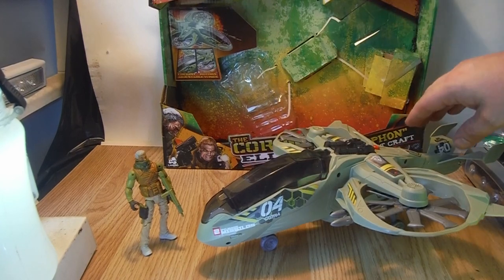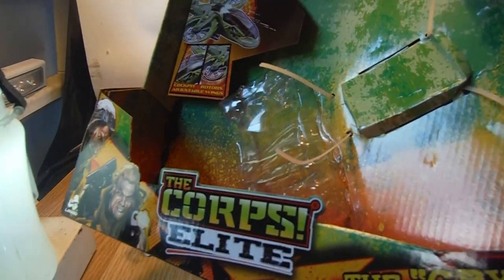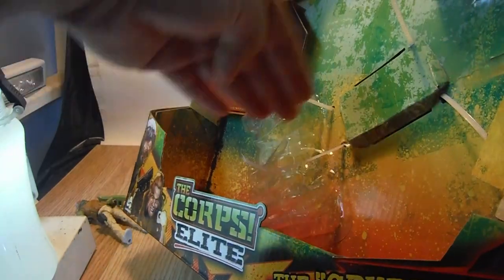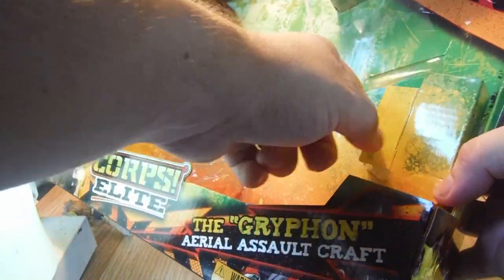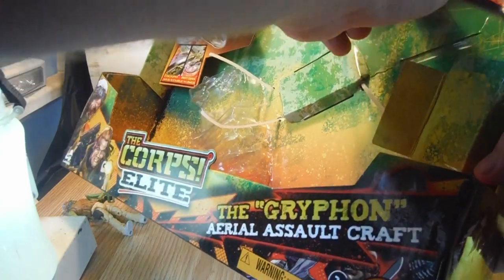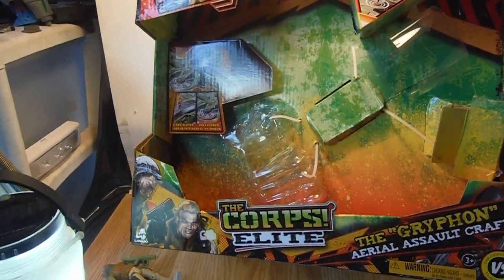Before I get on to the vehicle and the figure that came packed with it, I'll just do a brief read-up on the box. It comes in this open style box — the vehicle sits basically across here, and then you have a small section here where the figure was pegged in. That's the Smoke figure attached here.